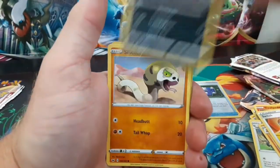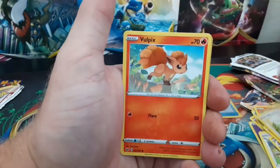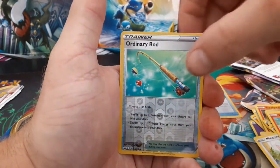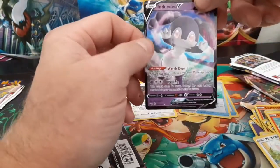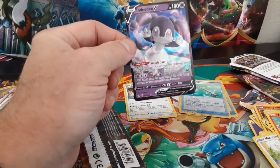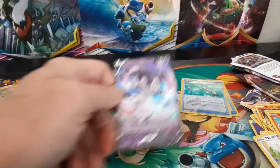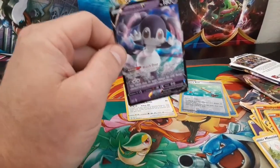Switch, Croagunk, Silicobra, Minccino, Vulpix, Moone, reverse holo Ordinary Rod, and an N card. I don't need this card but I can always use an extra one. I'm looking to put three or four of them in a deck with Copperajah — that'd be awesome.